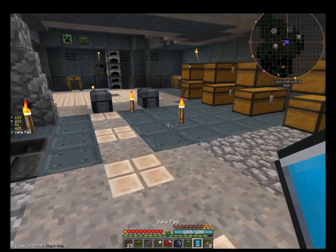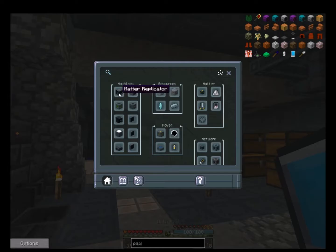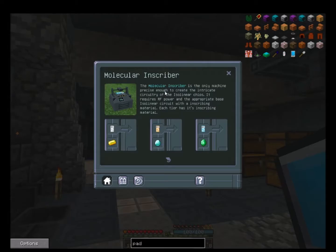Let's see - molecular. Gotta click off in a distance. Molecular inscriber. Let's go to basic machines. The molecular inscriber is the only machine precise enough to create the intricate circuitry of the isolinear chips. It requires RF power and the appropriate base isolinear circuit with an inscribing material. Each tier has its inscribing material - so that's gold, diamond, emerald. One takes the gold, two takes diamonds, and three takes the emerald. Alright, but we already have those chips. Is that all it does? Because if that's all it does, we already have the chips.